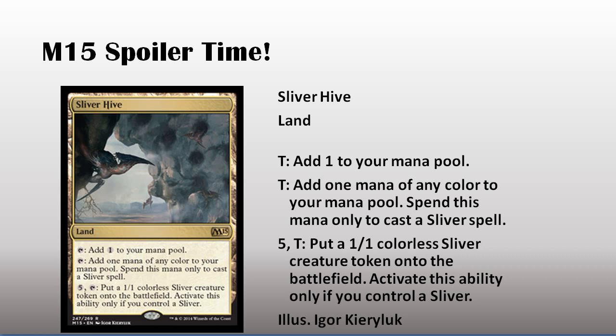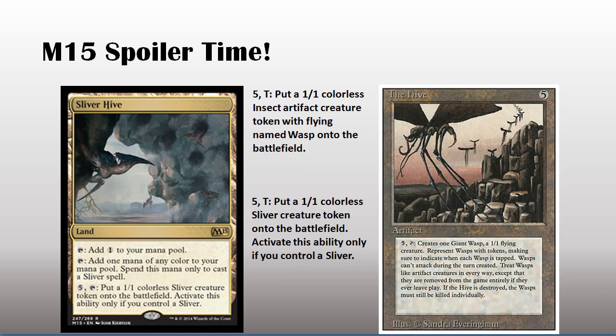Why do I think this is awesome? Because of this card — look at that giant wall of text. I had this card in Revised, and I loved it. Everyone else thought I was dumb, but I loved it. And also Serpent Generator from Legends — that was another one of my go-to cards.